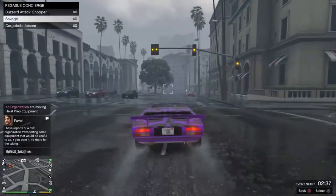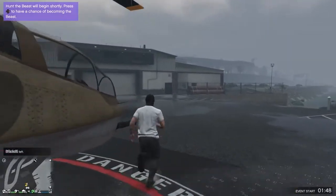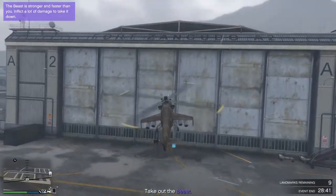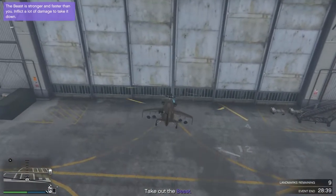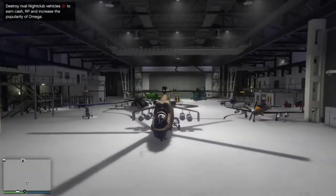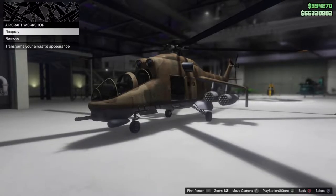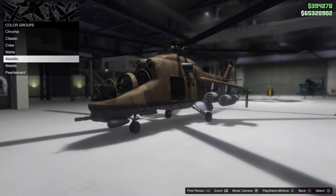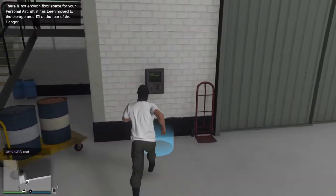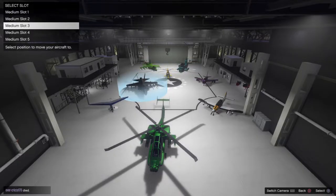The Savage is a Pegasus vehicle, so the first time you have to call Pegasus and it will spawn at one of their locations. If you want to request it more easily, just take it to your hangar and it will become a personal vehicle. When you put it in the hangar you can also respray it — this is the only modification available, which is the case for all aircraft released before the hangar DLC. You have a primary color and a secondary color.